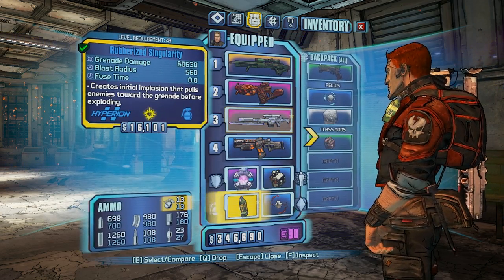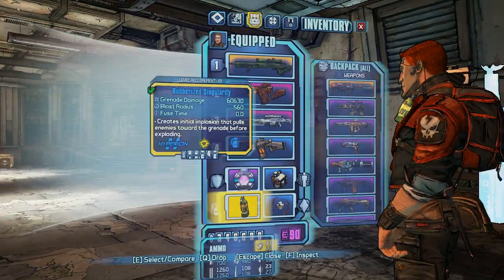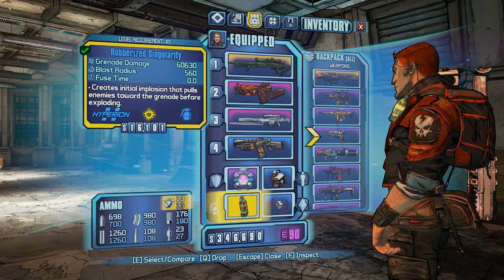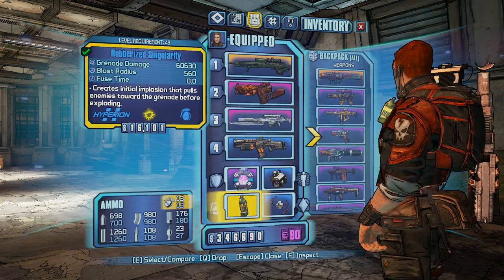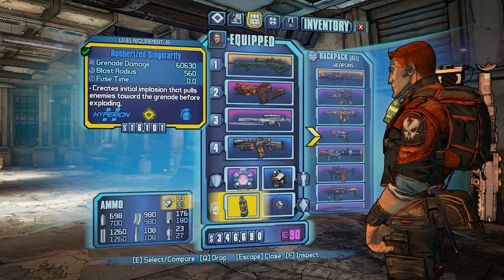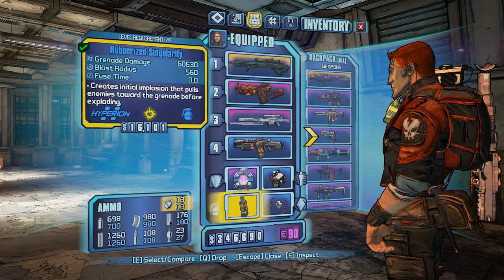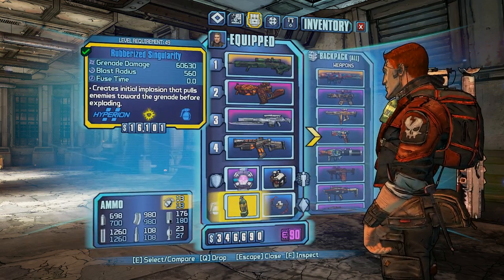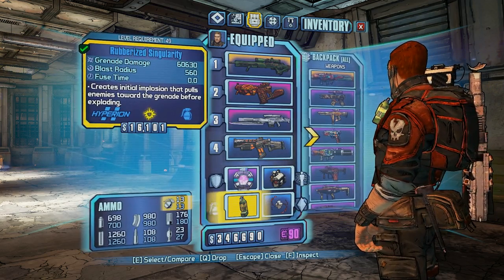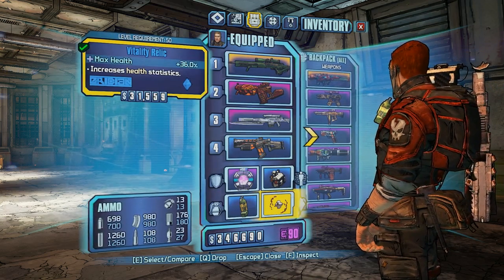My grenade does 60,630 damage, blast radius 560. Check out my iridium — I've got 90 iridium bars, and that's just from farming Terramorphous. I started with everything bought in the black market, every upgrade, and ended up with 4 iridium. I farmed Terramorphous about 5 times and ended up with 90 iridium bars. It only costs 4 to get in. So make sure when you go to Terramorphous you have 4 iridium, otherwise you won't be able to get to him. And make sure you have a really good weapon, because you're going to get owned. If you want to see how to beat Terramorphous, let me know.